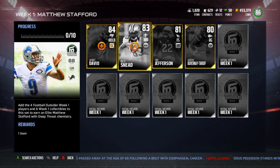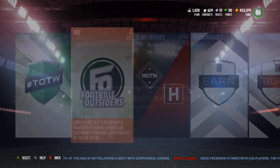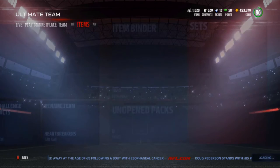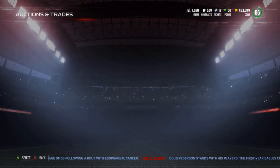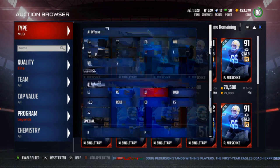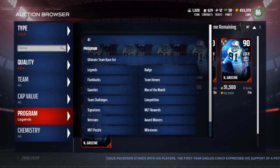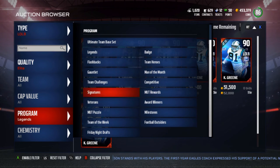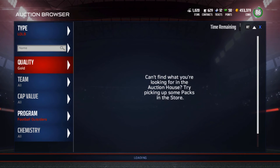Let's go take a look at the Lavonte David — I'll go to the auction block and search it. He's a right outside linebacker — I was thinking left outside, I'm stupid — but let's see what Football Outsiders has.